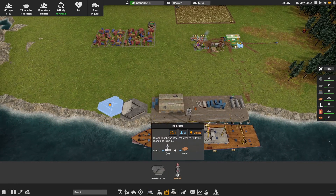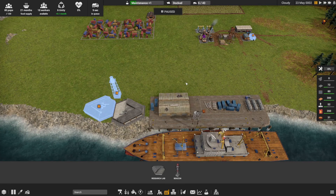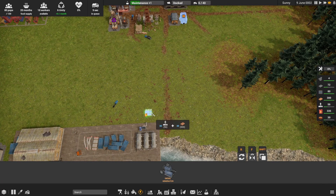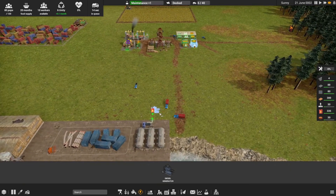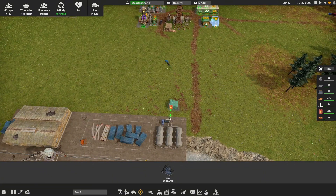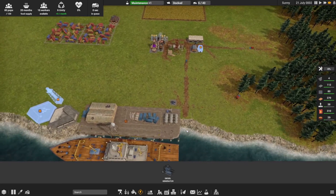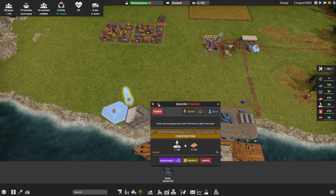Power research is finished — now we need to get the beacon set up to grow our population. I'll plop the beacon down but not build it yet because running it requires power. The generator goes over here near the shipyard where our fuel is currently kept, since early on the fuel needs to be trucked over. Once we set up our own diesel production, we can move the generator elsewhere.